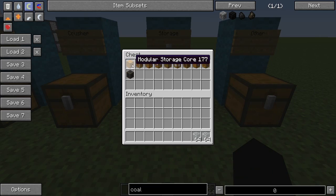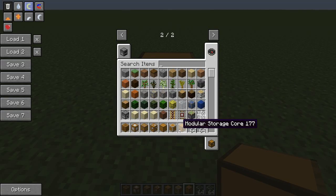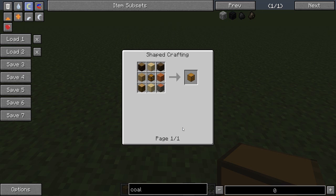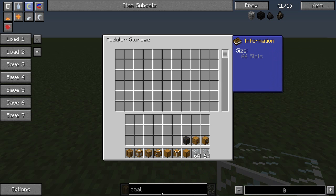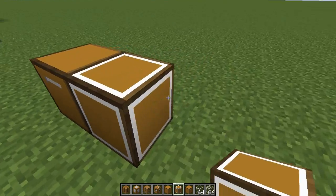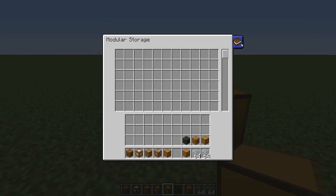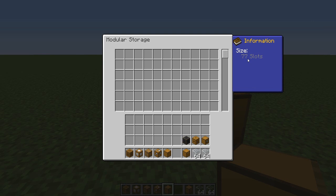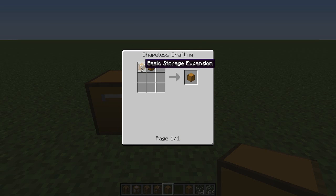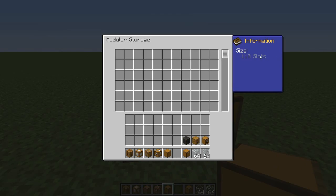For our next one, we've got the storage, which is really interesting because it's modular storage - that's the aim of the mod. You start with the modular storage core, which is crafted from four planks and a chest, giving you 66 slots as standard. We've also got the basic storage expansion and the capacity storage expansion - placing one increases capacity by 11, so it's now at 77. The capacity expansion is just a chest and a basic storage expansion, which is 8 planks and string, but you get four of them. You can add it as many times as you like, in any direction.